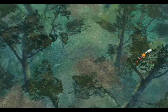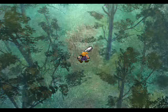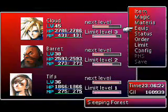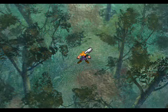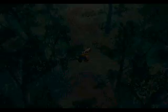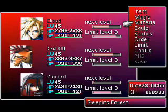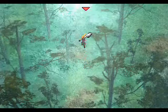I'm pretty sure it doesn't disappear — oh, there it is! Kjata Materia, which really reminds me of a Khajiit from Oblivion. I just went off screen to switch my party members back, because Barrett and Tifa got placed into my party but I don't want them, so I've changed it back to Red 13 and Vincent, and I gave Vincent Aerith's materia. Let's continue.